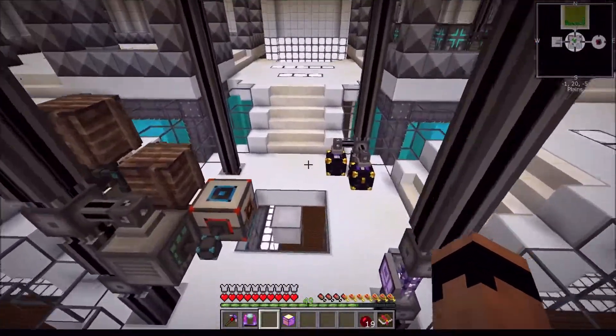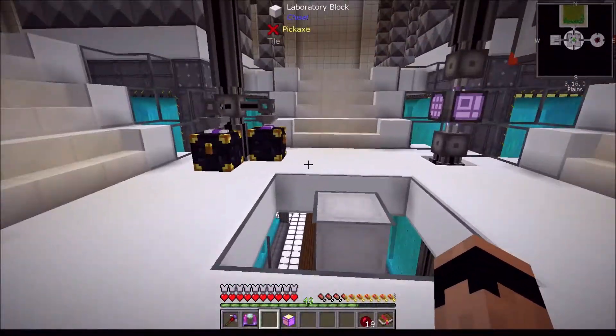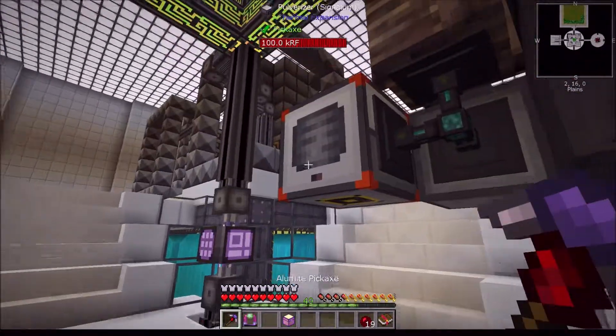The problem I had is with that mob farm over there - it was creating so much garbage, so many bows and leather armor, steel swords, steel boots, osmium boots, lapis swords. So I have all that exporting straight into a trash can because I don't need it. It was filling these up - all of these were orange or red. I quickly made a few more, threw them in here, started exporting to the trash can, and I haven't had a problem since.